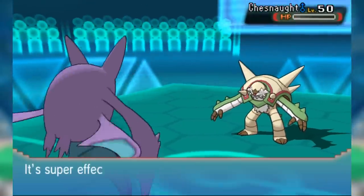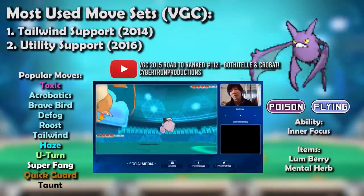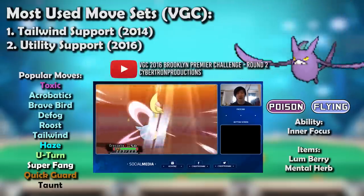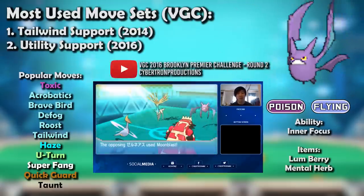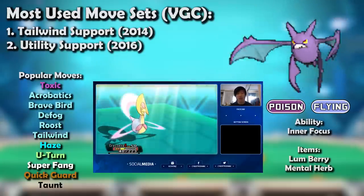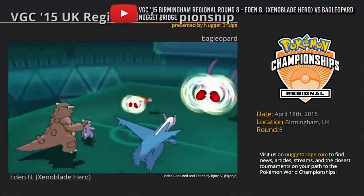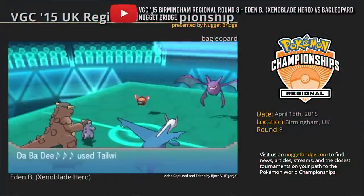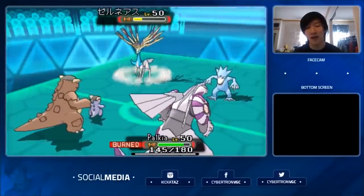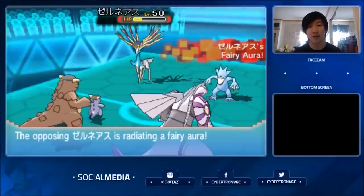On the doubles side of things, Crobat actually started doing even better. Super Fang's ability to chunk a Pokemon no matter what — bar Ghost types — meant Crobat didn't really care when Ubers started running around in 2016. With access to moves like Quick Guard, Haze, Taunt, and Tailwind, Crobat was sort of like a support jack of all trades. Quick Guard in particular stopped priority moves and Pranksters from affecting your team, which was quite nice considering how prominent those were from 2014 to 2016. It was also fast enough to Taunt Xerneas before it could get a Geomancy off, and resisted all of its Fairy type moves.